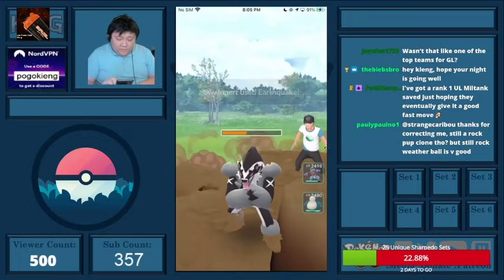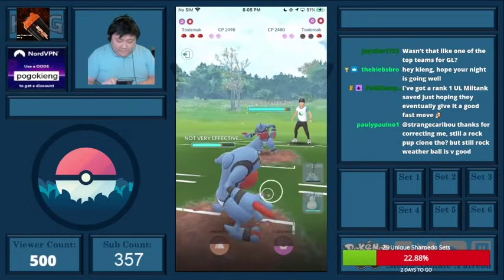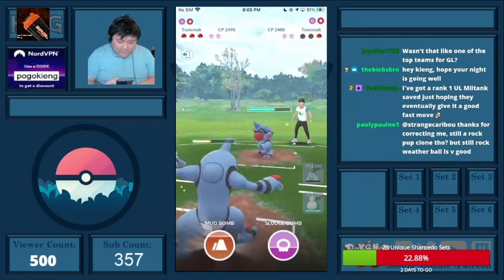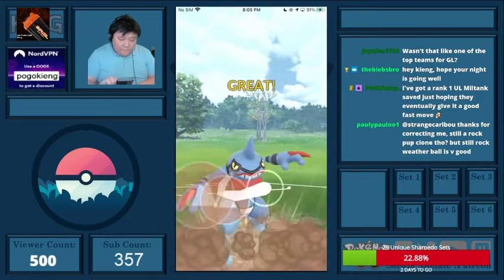They decide not to shield, because obviously they would have lived the Hydro Cannon. Then I realize this is a Toxicroak — this is very bad for me. I need to take both shields. The Counters are really adding up, and I throw the Mud Bomb here to grab the first shield.